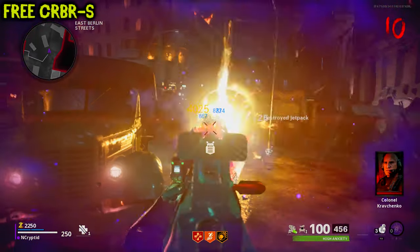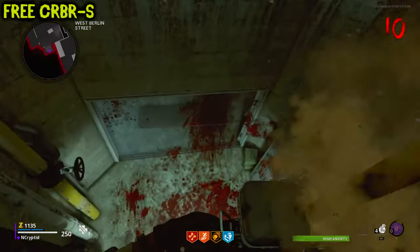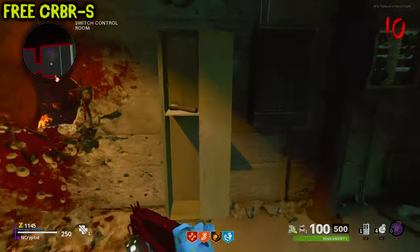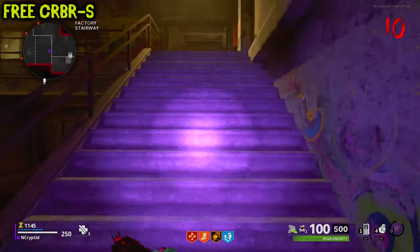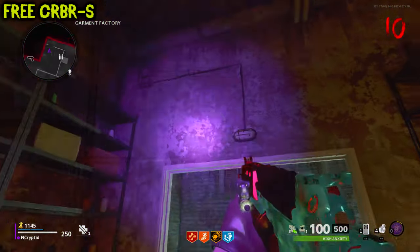Now get to round 10 and kill your first Krasny Soldat and grab the battery it drops. Take both of these parts underground and install them onto Klaus. Use the remote to lead him to this locker near Mule Kick and wait for him to break it open. Once it's open, grab the blacklight that's inside and use it to find three secret codes around the map.